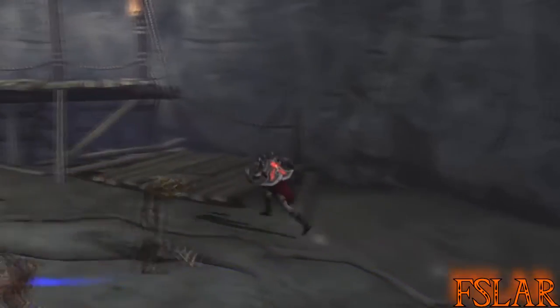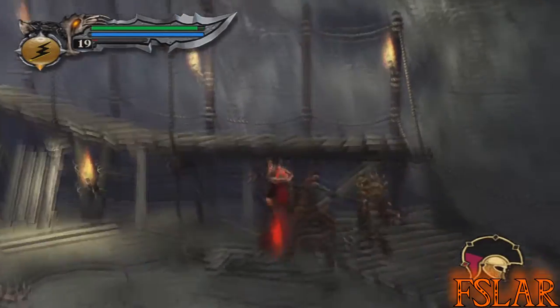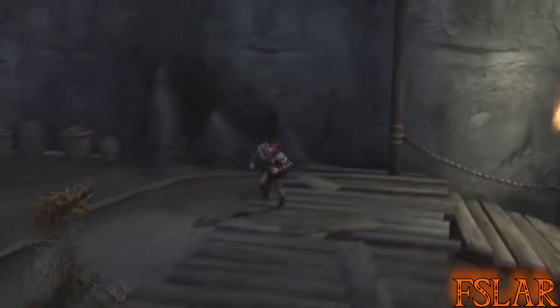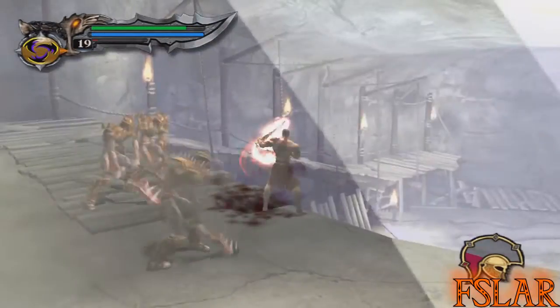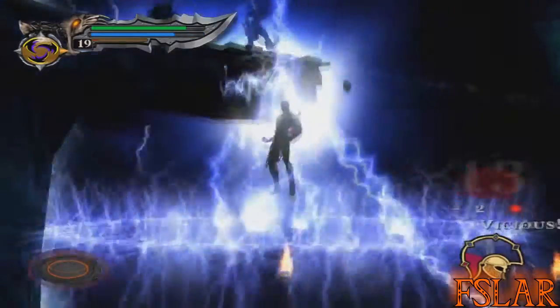We have a couple of Undead Legionnaires and another Satyr. There's actually more Undead Legionnaires here. They're not required, but it's great to get them all bunched up so that you can then try and kill them with Zion Break.